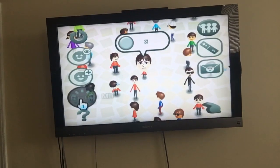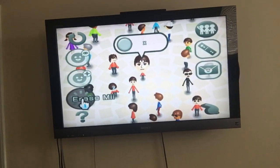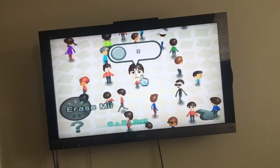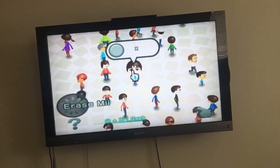On the left you have the 'Erase Mii' option. Click on 'Erase Mii' and all the other icons go away. Then come back to this Mii again.